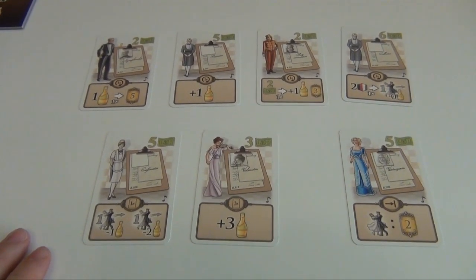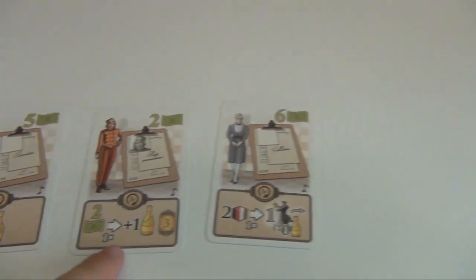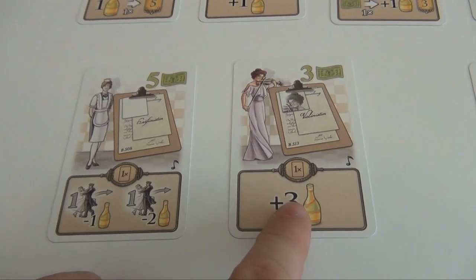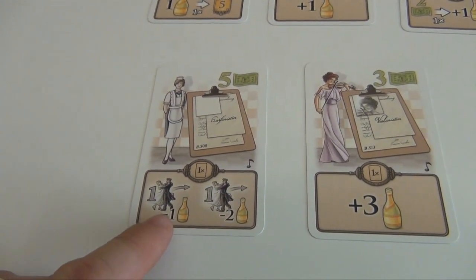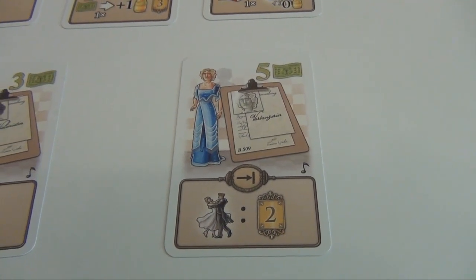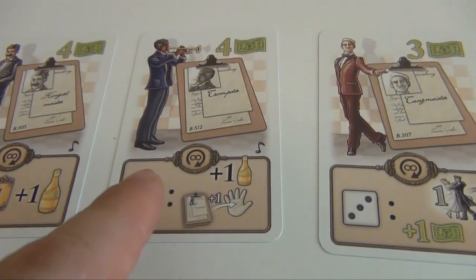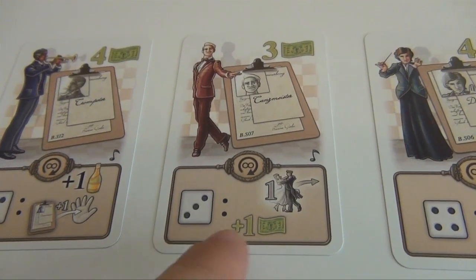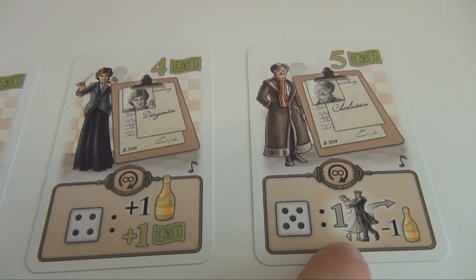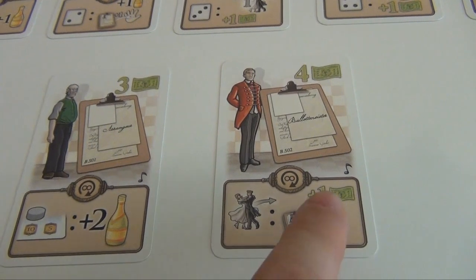There are also several new staff members. Starting with ones you can activate once per round: you can pay champagne to get points, get champagne, buy champagne and points for money, or spend resources to send dancers for free. Then there are two one-time effects: one simply gives you three champagne; one lets you send two dancers — the first one costs one less champagne, the second two less champagne. There's one end-of-game scoring card that gives you two points per dancer placed in any room. And finally, staff members with permanent effects: whenever you take a one, get a point and a champagne; take a two, draw a staff member and get one champagne; take a three, get a money and send one dancer at full cost; take a four, get a champagne and a money; take a five, send a dancer at a discount for champagne. Whenever you place a disc on a politics card, get two champagne. Whenever you send a dancer, draw one staff member and get one money.